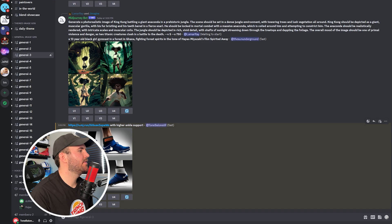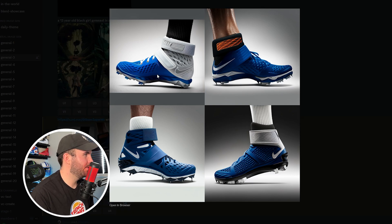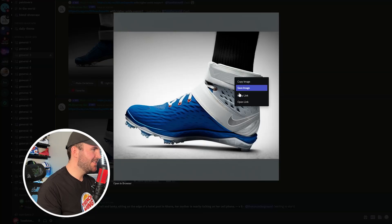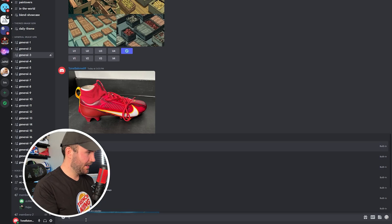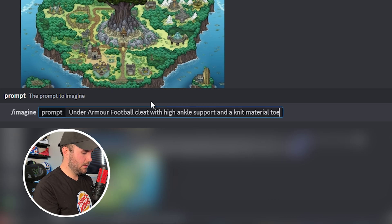I really want to try getting a lineman cleat but it's just tough. All of a sudden it keeps thinking I need feet in the image. That one's pretty cool, that one's weird. Oh — it took the high ankle cuff and turned it into a sock look. They put golf studs on the bottom — missed it. No laces — what? We're going to try just putting in the word 'football cleat' and seeing what comes up. Let's try Under Armor football cleat with high ankle support, knit material toe box, vibrant colors, realistic.